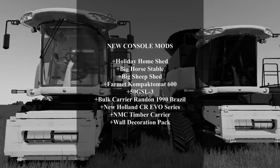We got the Holiday Home Shed, Big Horse Stable, Big Sheep Shed, the Farmit Copamat 600, 50GSL3, Bull Carrier Randon 1990 Brazil, the New Holland CR Evo Series, the NMC Timber Carrier, and the Wall Decoration Pack.